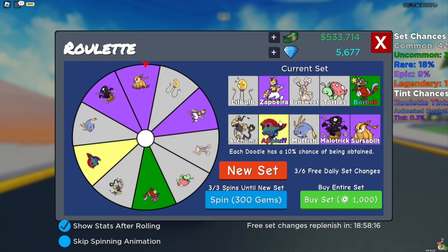Once you do actually come across these tints, the doodle that spawns on it will always have the highest possible stars available. For example, right now I have a roulette tint apple in my roulette which is 5 star. If I had completed this task beforehand, it would have been 6 star — meaning that if you complete a doodle's tasks and find a roulette tint on it, it will always be guaranteed to be 6 star.